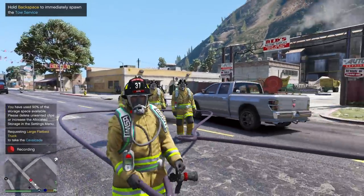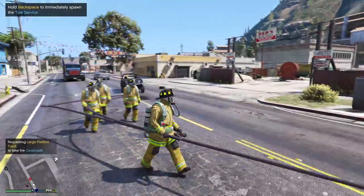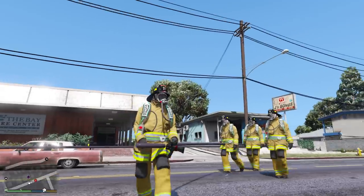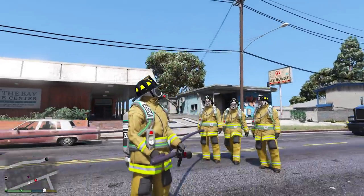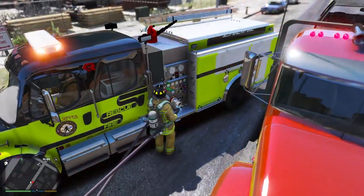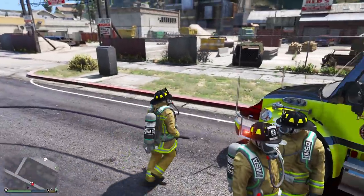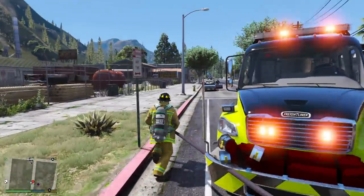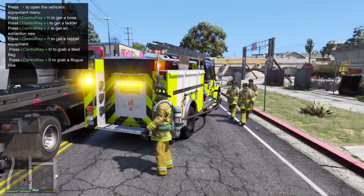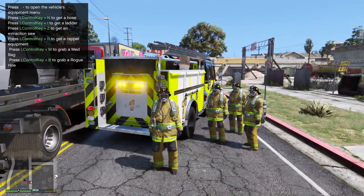By the way guys, we are using Fire Callouts. You guys can find Fire Callouts on lspdfr.com. I am using a beta version of the callouts, though. That's how we're able to use this fire hose. It is a work in progress. If you guys would like to check it out, you can get the beta version by joining Panos' Patreon, which I will link down below in the video's description. And eventually this will all be public, but for now while it's in testing, it is just only in the beta.